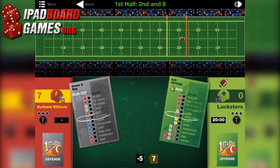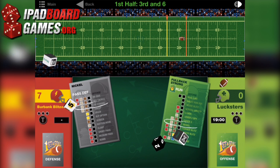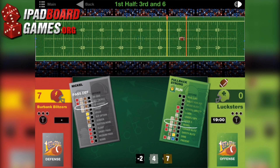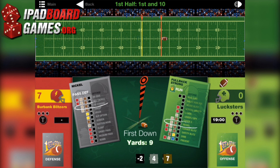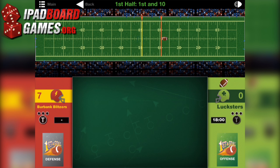Each player selects a card, and both players reveal their cards simultaneously. Based on which play each side called — there are only 12 plays in each deck — a different configuration of dice is rolled. These dice will ultimately determine how many yards are gained or lost, as well as whether or not penalties are assigned, passes are intercepted, and so on.